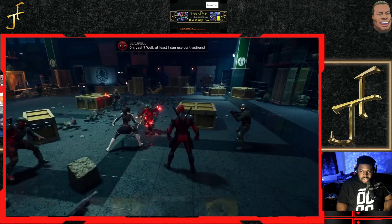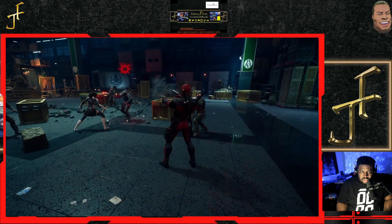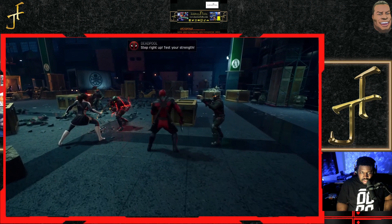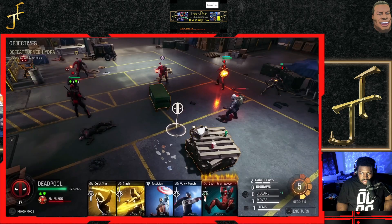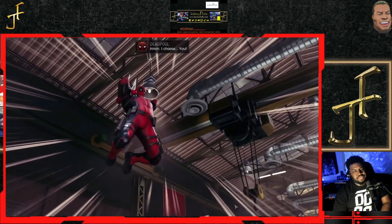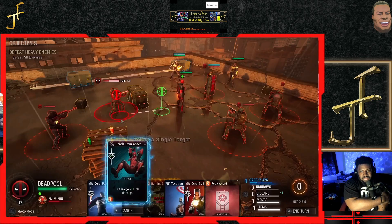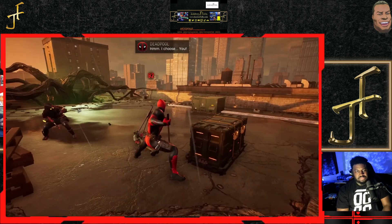Deadpool is gonna lose some effectiveness when taking damage, so heroes like Captain America, or surprisingly enough considering their relationship, Wolverine, are helpful to taunt enemy attention away from Mr. Pool. Doctor Strange has a couple of abilities — Vapors of Valtorr and the Shield of the Seraphim — that would complement Deadpool extremely well. Now let's start with one of Deadpool's common attack cards, titled after a nice little XCOM reference: Death from Above. Wade's gonna take to the air while drawing both of his swords and then come plunging down towards his target.